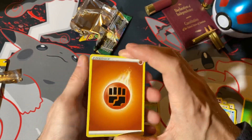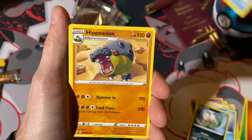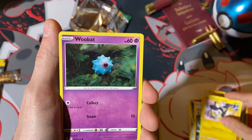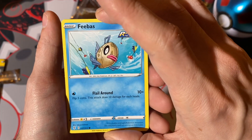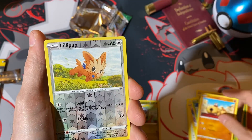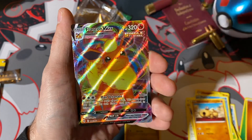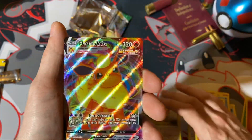Lightning energy, Fighting. Last pack. Second pack. Hippodon, Braviary, Emoga, Wubet, Geosifleur, Feebas. Oh man, I think I'm seeing something shiny back there, you guys. Hippopotas, Lillipup. And the final card is going to be — Flareon VMAX! We got a hit! That's a pretty one.